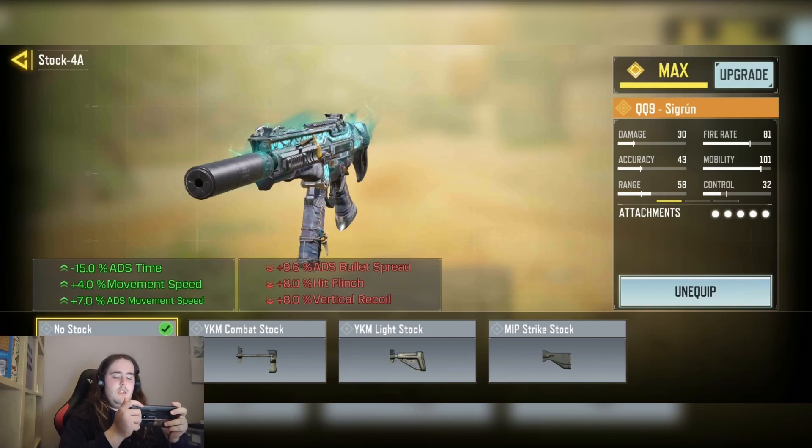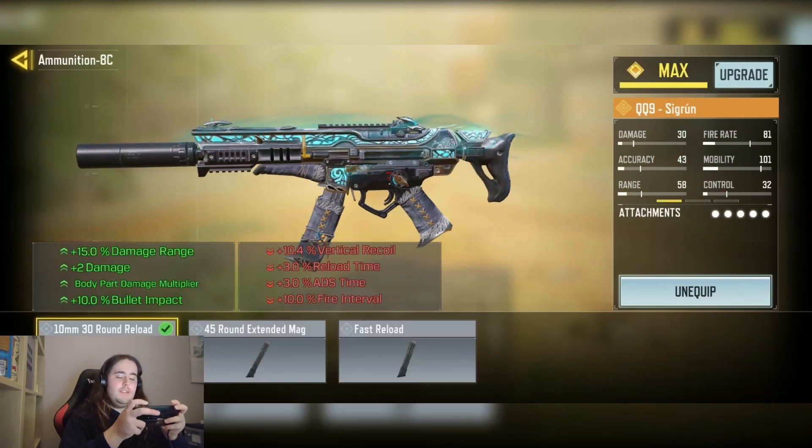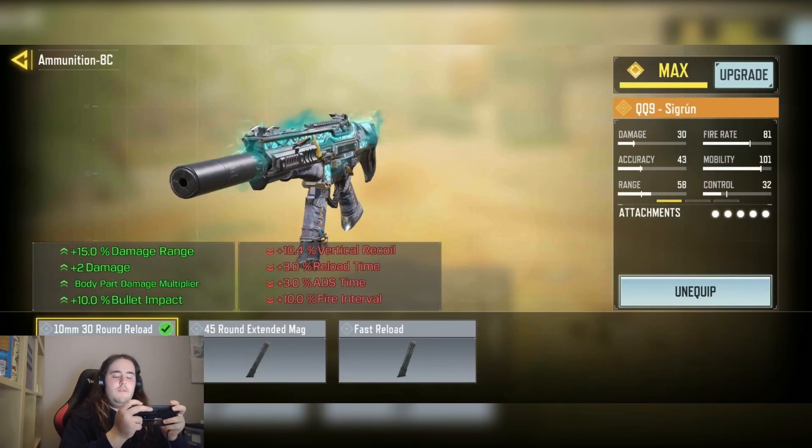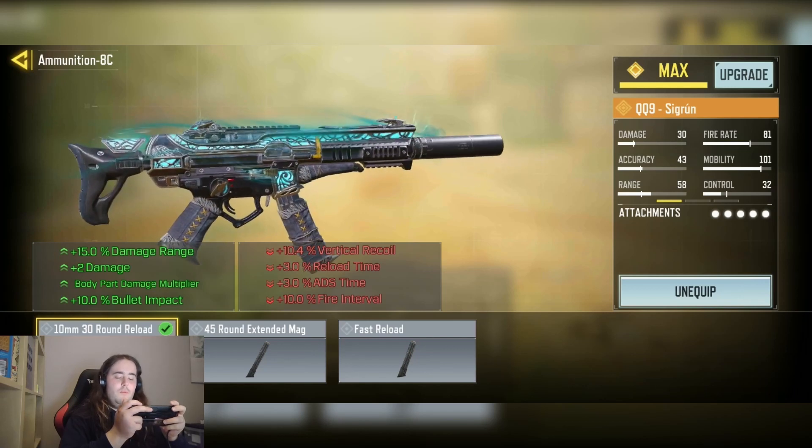We have the No Stop for the minus 15% ADS time, plus 4% movement speed, and plus 7% ADS movement speed. We have the 10 millimeter 30-round mag for the plus 15 damage range, to increase the body part multiplier and increase 10% bullet impact.